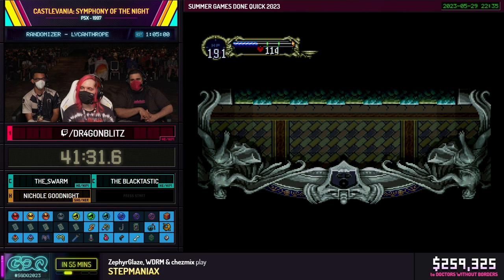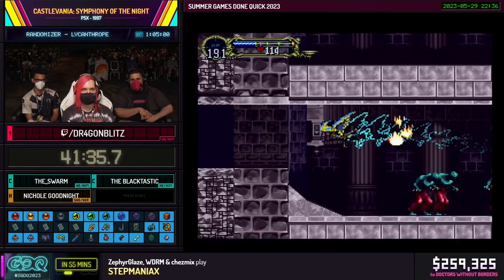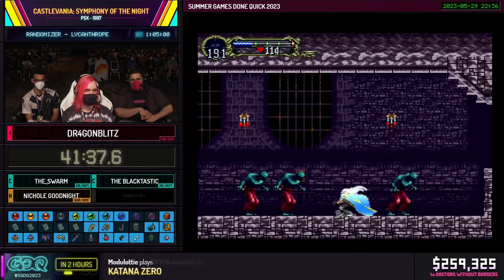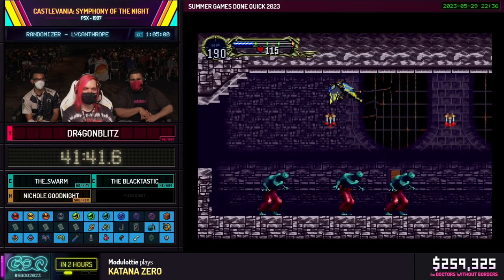This is basically just a boss rush from here — checking all of the locations, and if we find the last Vlad Relic, we find it. If we don't, we might have to go back to the first castle. Very unlikely, but we'll see.